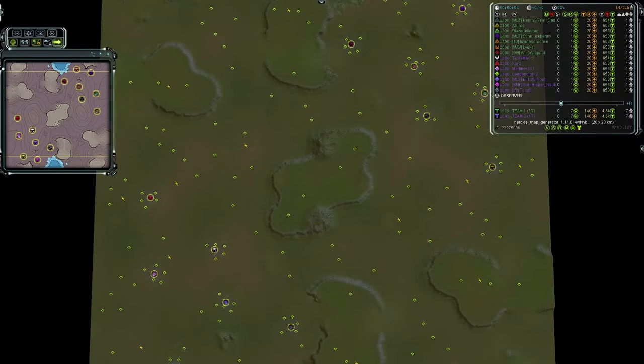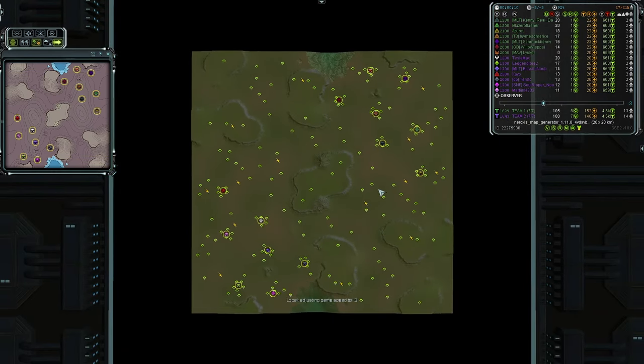Hey there, thank you for watching and welcome to Fortune Line Forever. Today I have a 7v7 custom match on the most amazing Neuroxus map generator. Let's go ahead and introduce our teams and our players.